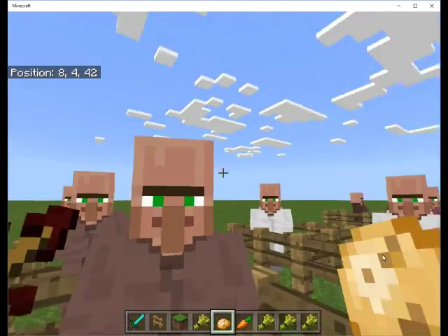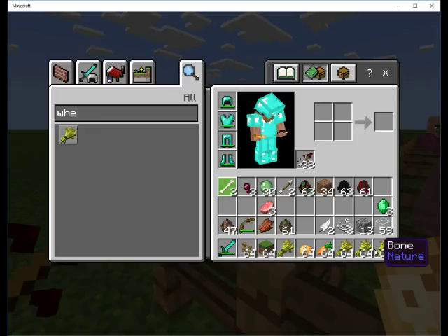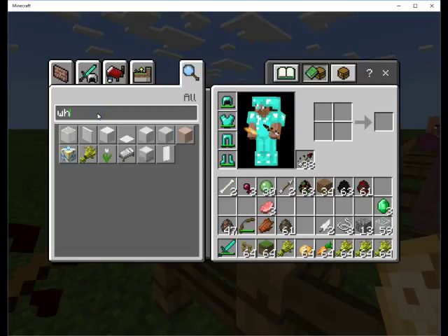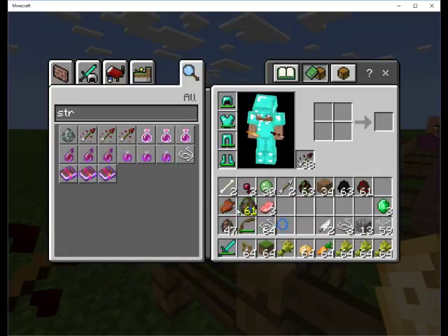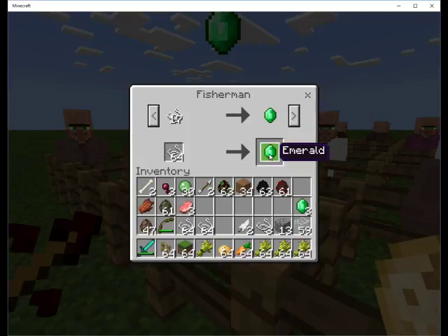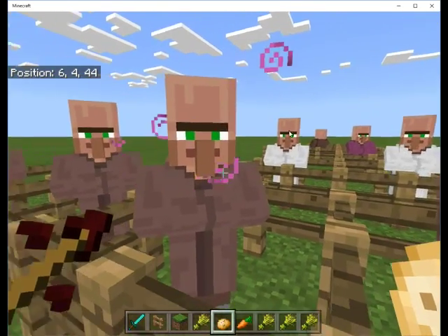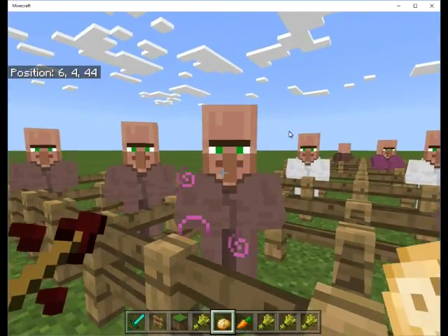The first trade you make - did you see the swirlies? Let's do some string. If we do one trade and then escape, he will get these little swirlies. That means he's leveling up and he's opening up some more trades.